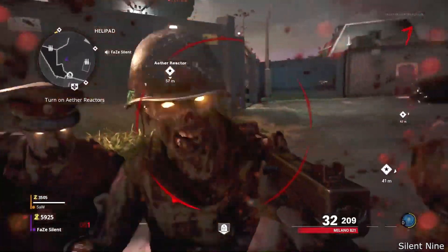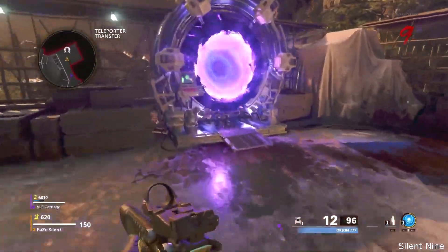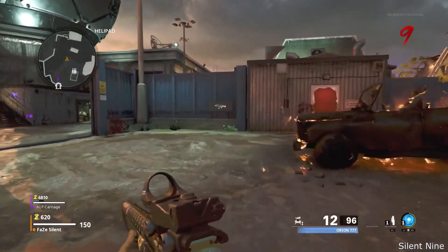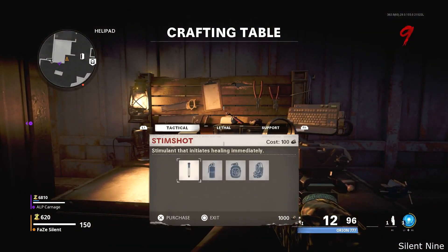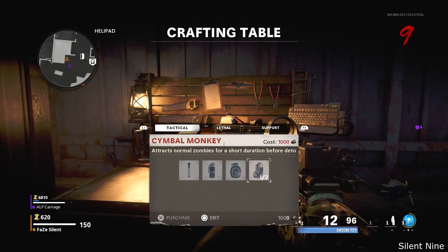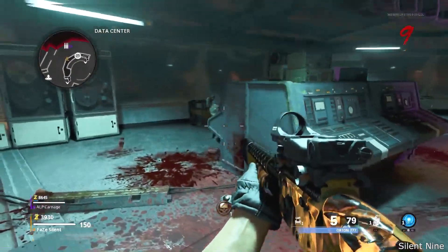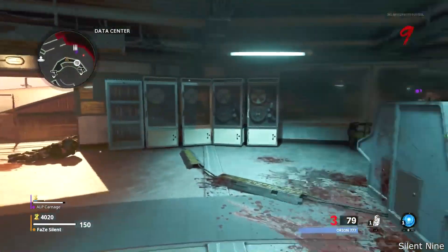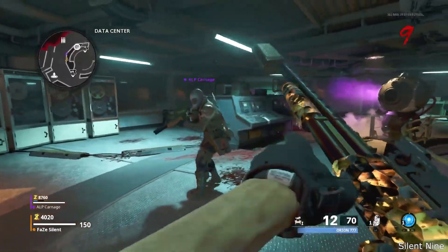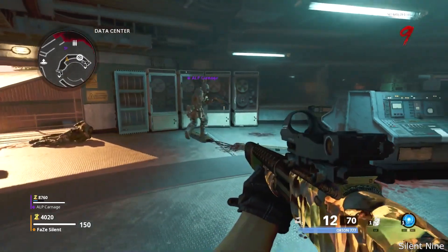If you combine it with this next glitch, this makes it super game breaking. Now you want to save up for a monkey bomb, which is 1000 common salvage, and you want the person that is not the host to get that common salvage. Once the non-host gets enough common salvage, have that person buy the monkey bomb. Next, have the non-host go to any place on the map — you want to bounce it off a wall. It's best to do this next to an ammo crate so you can get unlimited ammo and go through rounds very quickly.